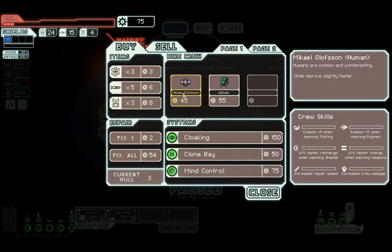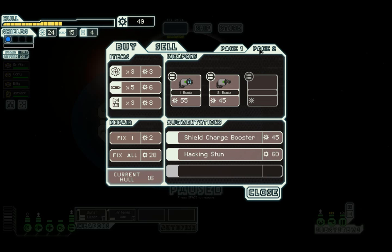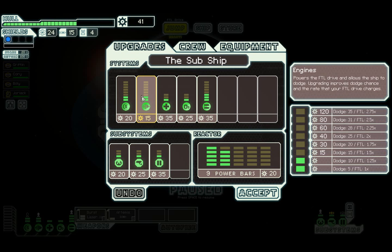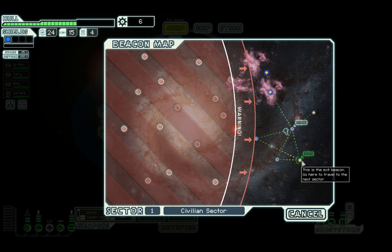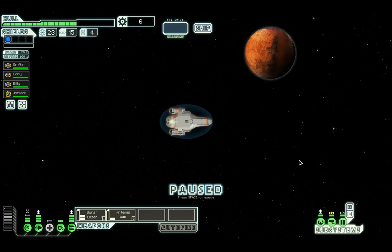I wouldn't have minded cloaking but it's not looking like I'm going to be able to get it, so let's just fix as much hull as we can - get to about green there. That leaves us on 42 scrap. Then we're going to look at the ship - probably upgrade dodge chance. Do shields and dodge chance. For the time being we can have dodge chance. We need to definitely get a second bar of shields going to the next sector.